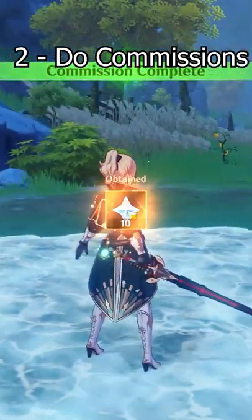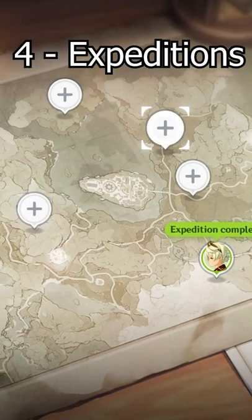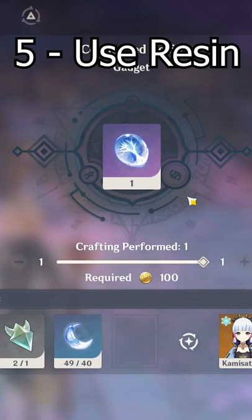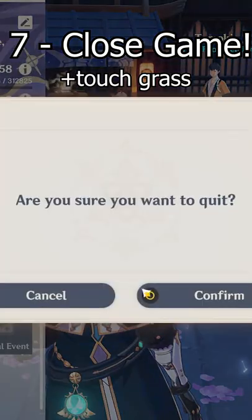And then you claim your primogems, you then quickly do your expeditions, you then convert your resin into condensed resin, use the condensed resin if you've got maxed out, and then you log out the game.